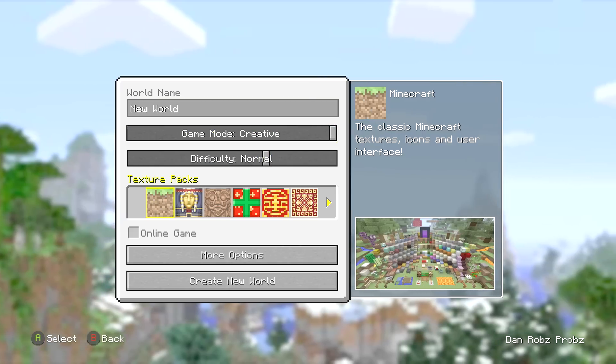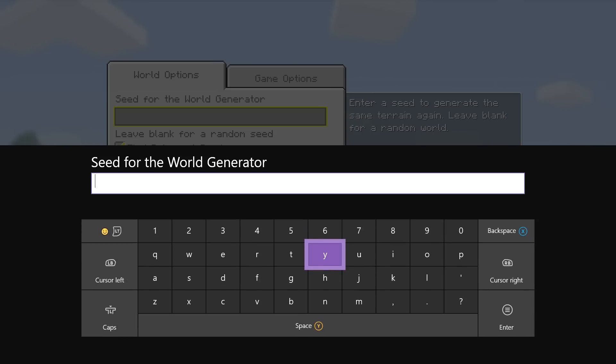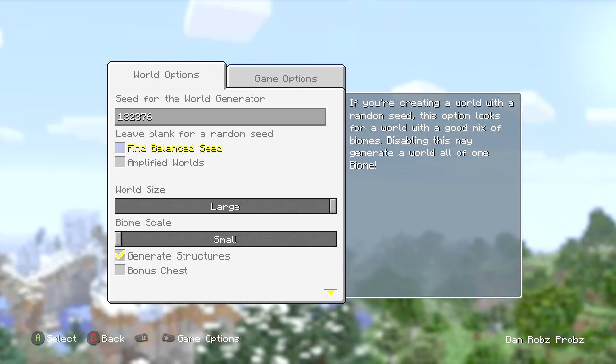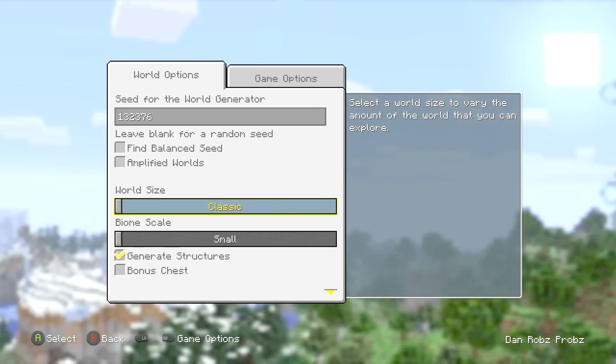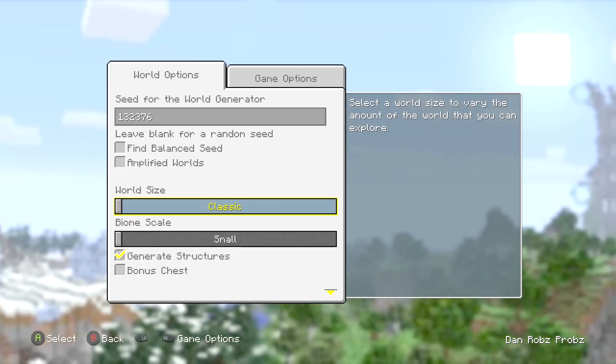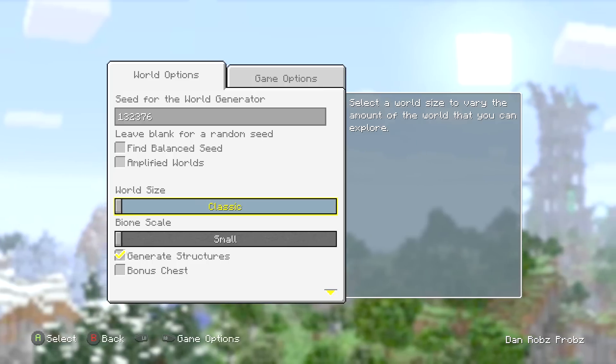I'm just going to show you what it is and then actually show you it off. The seed is 1-3-2-3-7-6. Just type that in, untick that, untick that. My seed showcases are always on classic so Xbox 360, PS3, etc. can play it.